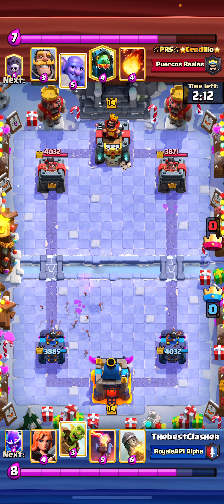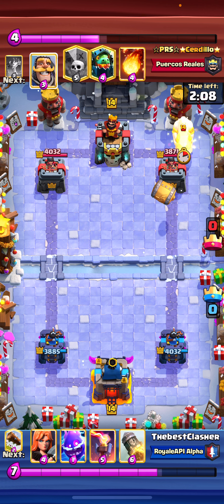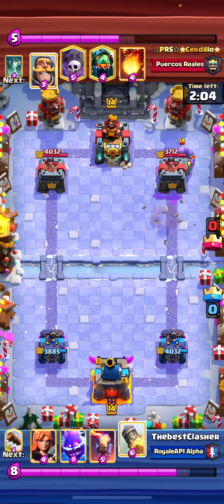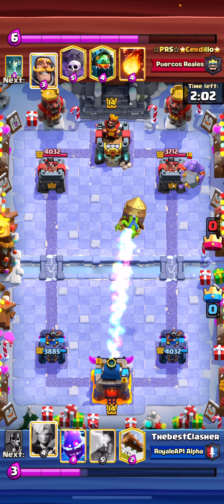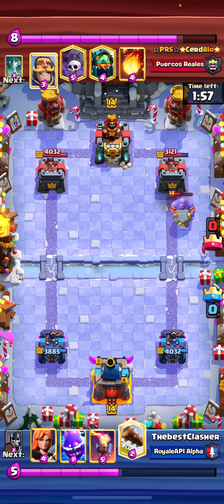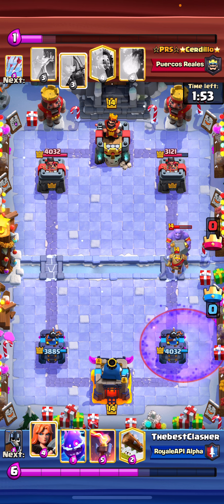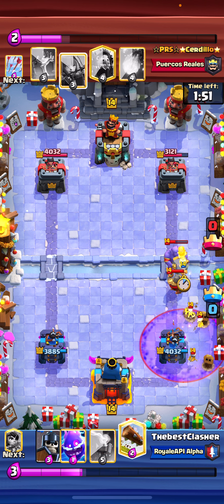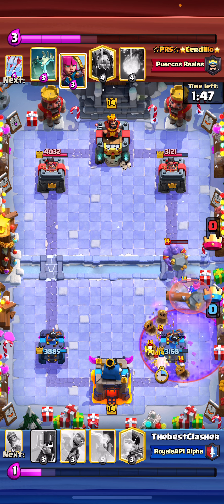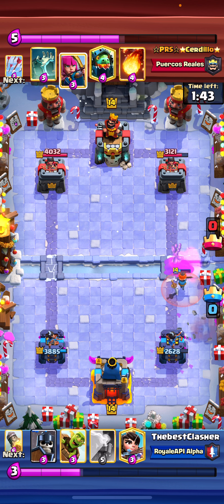I go for a princess like that because I'm afraid that he might have poison. He goes with a bowler in the back, so I'm going to rocket it, because I know in this match I'm thinking that he has graveyard. He plays graveyard here, so I'm going for Valk and a late log, and an electro spirit. Unfortunately, the skeletons got so much damage on our tower.